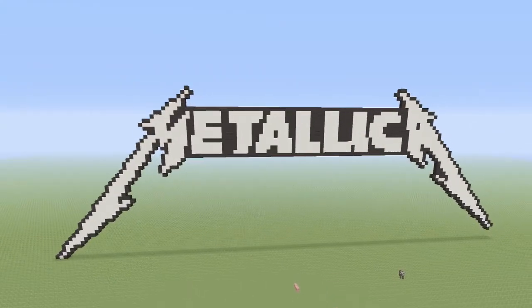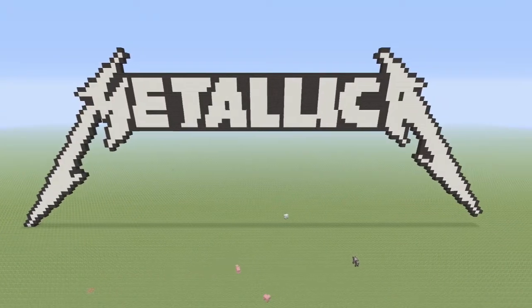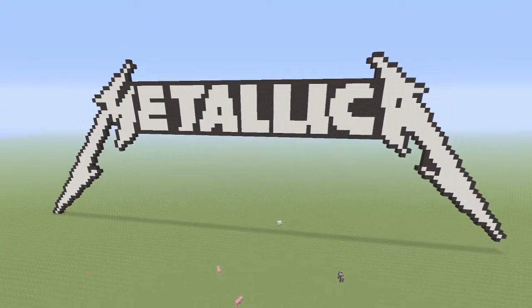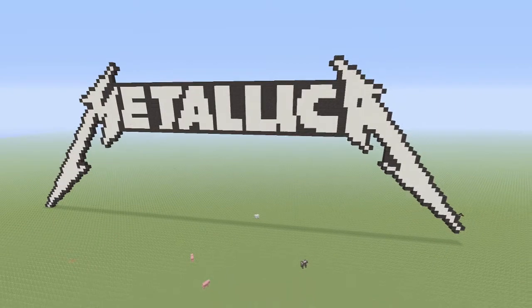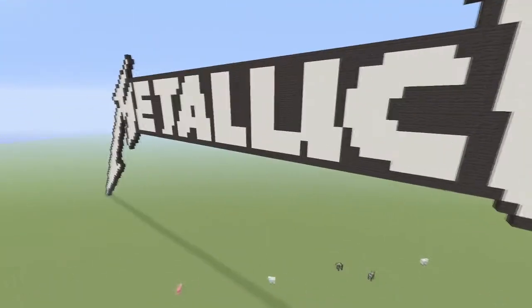But anyway, let's look at the pixel art. I think it looks absolutely awesome, as you guys can see here. It's just going to be your basic Metallica logo, but I just think it looks ridiculously awesome. Let's fly over here quick, just so we can always see — it is going to be one row, just like that. So yeah, I think it looks awesome.